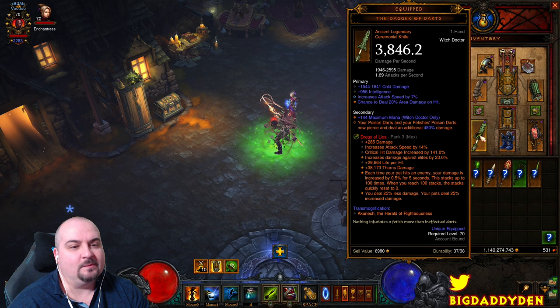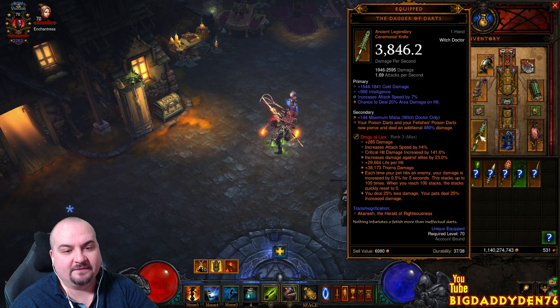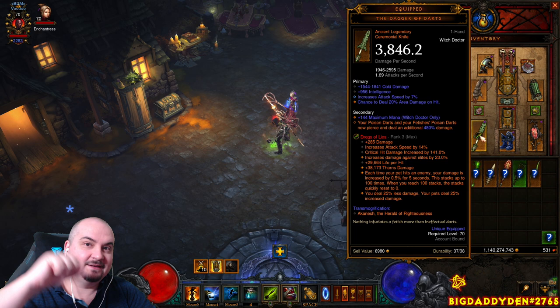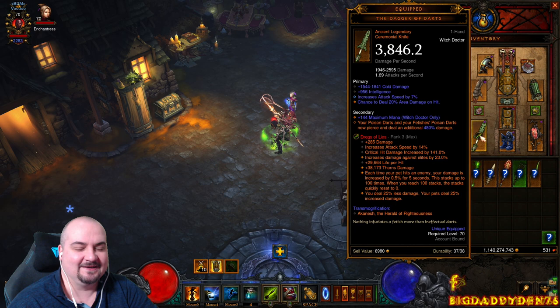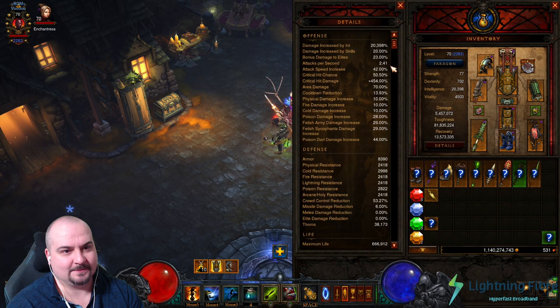In the weapon slot we're using the Dregs of Lies — this is the new Soul Shard. You want this to roll with attack speed and the pet stacking damage bonus: each time your pet hits an enemy your damage is increased by 5% for 5 seconds, stacking up to 100 stacks. When it hits 100 stacks, hopefully you're on Poison rotation and you hit Spirit Walk and your damage goes stratospheric. Attack speed is better to roll than poison — this build is all about attack speed.